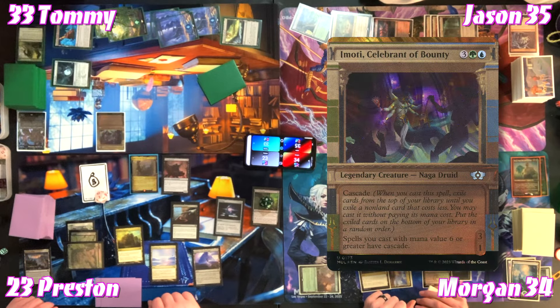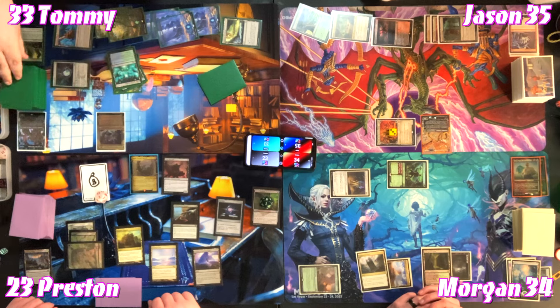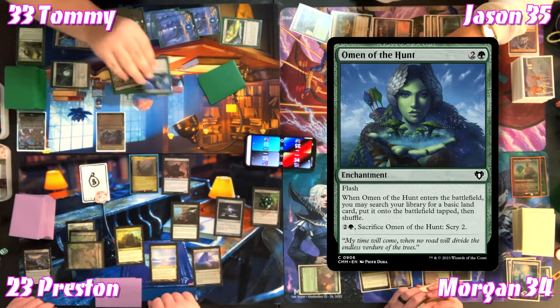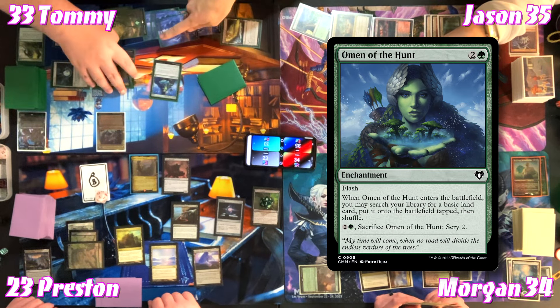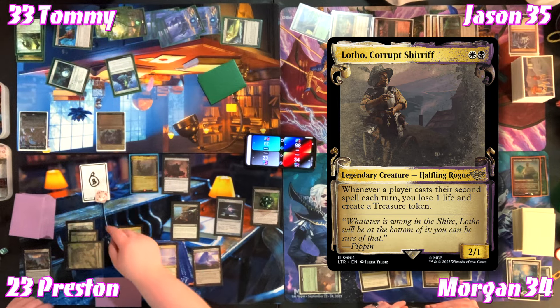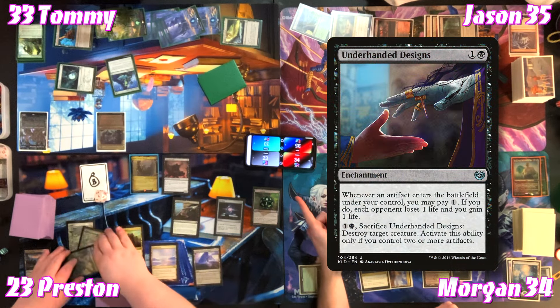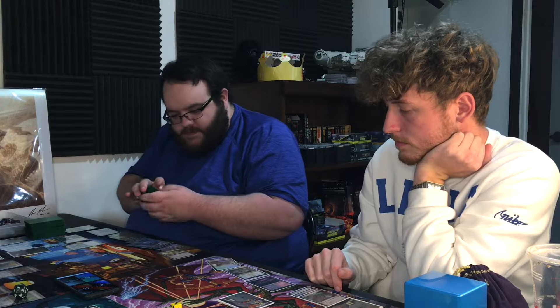Imoti triggers cascade — hitting land after land until finding 'Open to the Hunt.' The Warden of the Hunt enters and searches for a basic Island. That's Tommy's second spell, so Preston makes a Treasure. Preston remembers the Underhanded Designs trigger and pays one — everyone loses one life, he gains one. The life loss and gain even out. The table prepares to continue attacking.